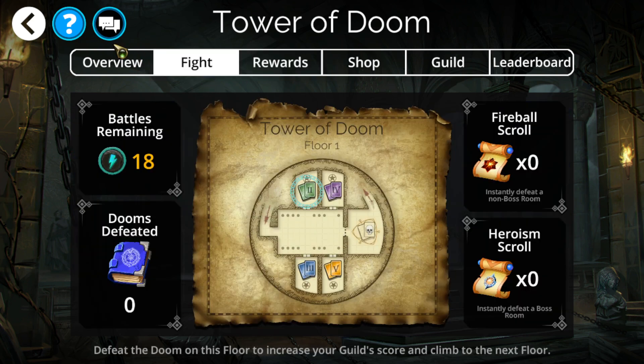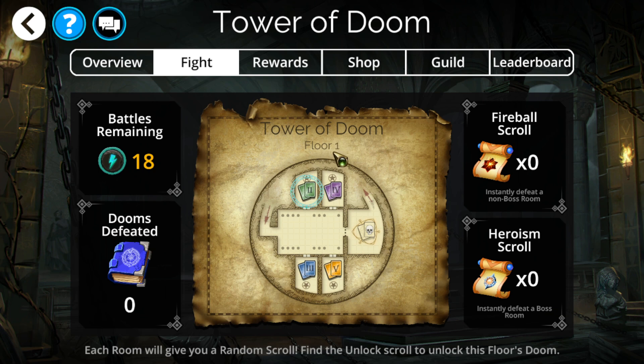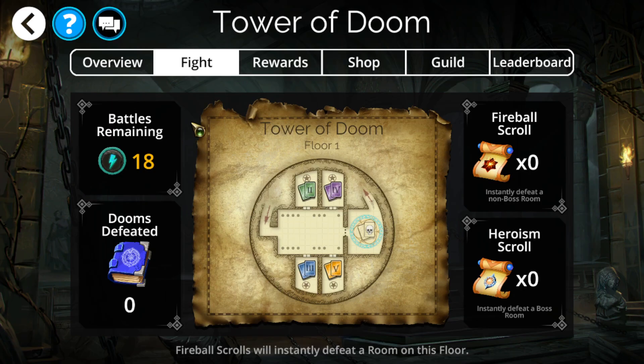So about the Tower of Doom four-room system: you want to report back to your guild the better rooms. Heroism and fireballs are the primary two that allow you to progress. You mostly want to save these for the later end. If you're trying to do only up to floor 25, you tend to use these on the last few floors - 22, 23, 24, 25 - where fireballs take out primary rooms and heroism is used to skip the entire floor.